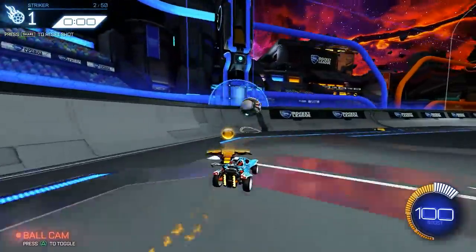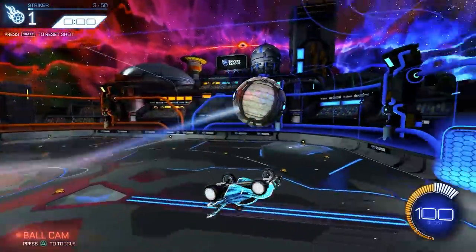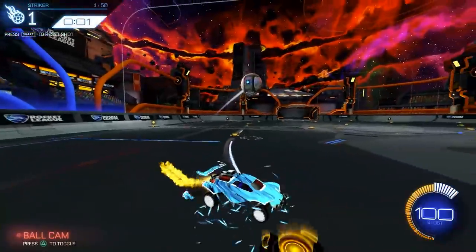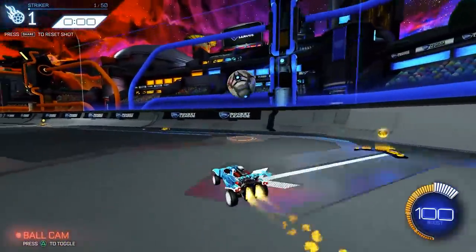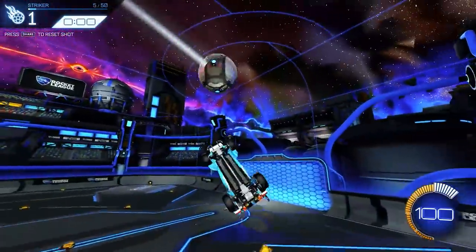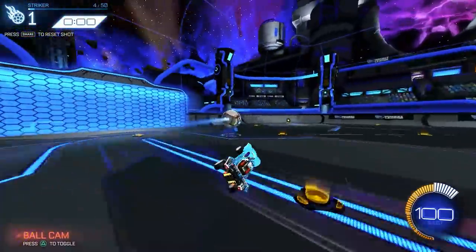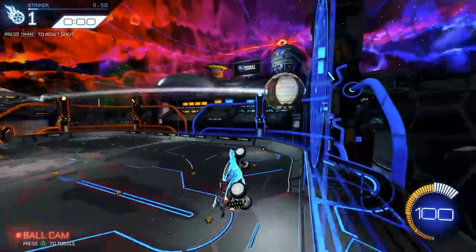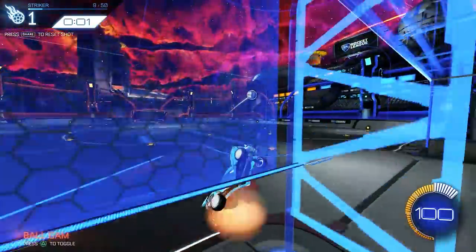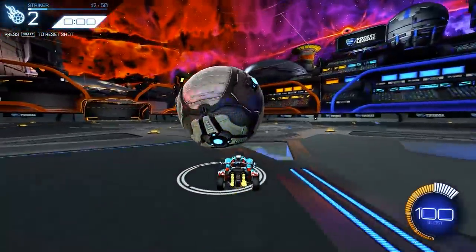The first five shots are going to start out with some shadow defense. You can practice saving these to your corner and then taking it down the field, or if that's too hard, just focus on getting a save. Every section is going to be in increasing difficulty, so one is the easiest in the shadow defense section, but five gets pretty hard. Just watch out for shot four — that's going to require you to speed flip to get the save. Next, shots six through ten will be backboard clears, once again increasing difficulty.